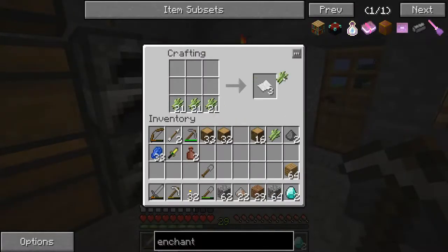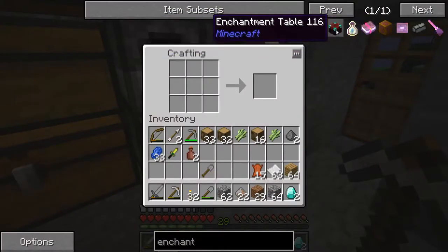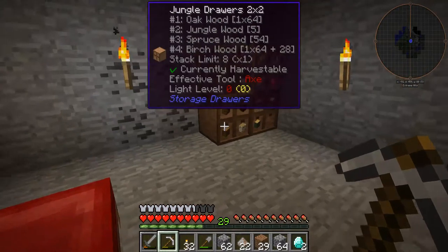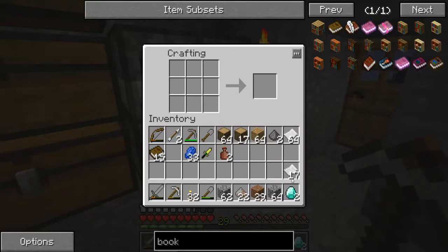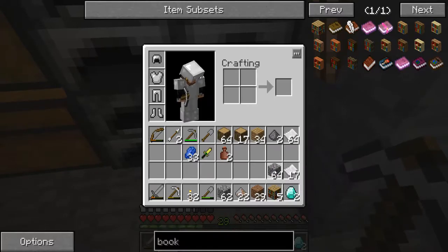Grab a stack of sugar cane, grab that leather. I have 15 leather just from random cows I've killed. Books — let's see how many we can make. 15 books — that's not going to be enough. I was woefully underprepared for the amount of books I'm going to need. But we can get started anyway — we're going to need more leather. Let's make as many bookshelves as we can. That's five bookshelves.